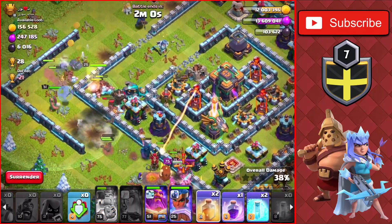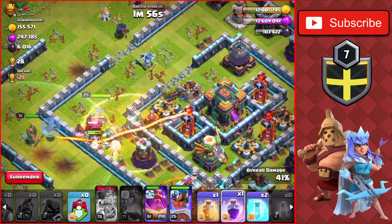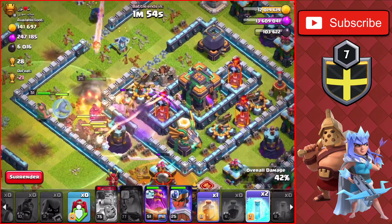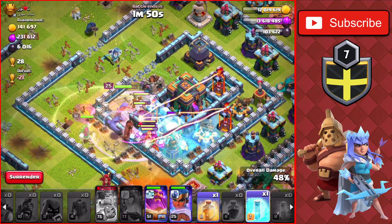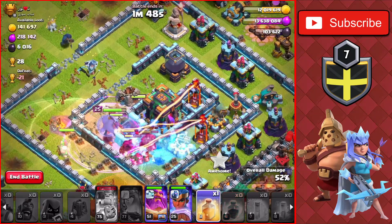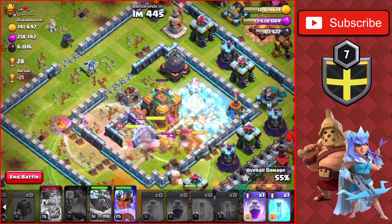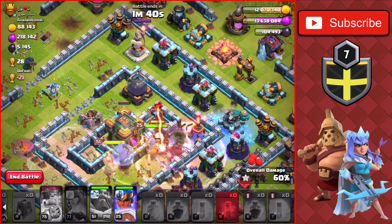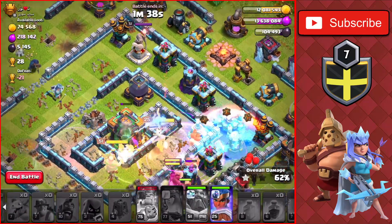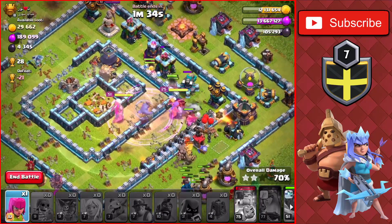We have a heal spell and a Rage spell to use. We'll drop a Poison on the enemy King at the bottom, a Rage spell through the core of the base, a Freeze on the Eagle Artillery and Inferno Tower, and one more Freeze on the left side. We'll drop a Heal on the core and use the Warden's ability, then drop the last Raid spell plus a Freeze on the Scattershot on the right side.